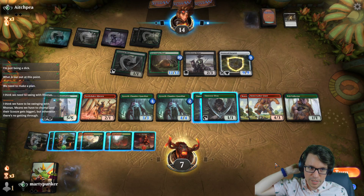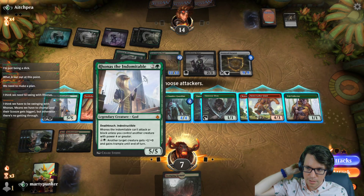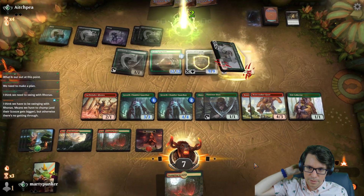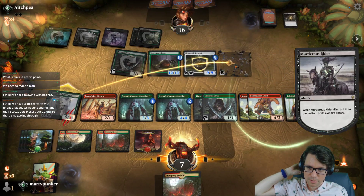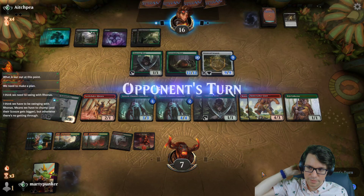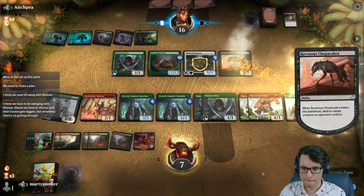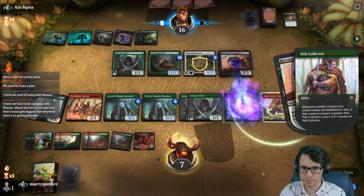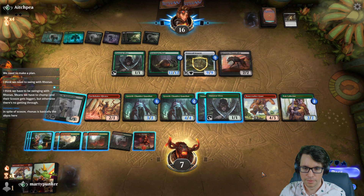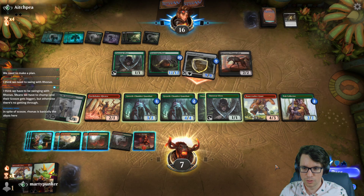Swinging with Ronis is a thought — I think we have to be swinging with Ronis. Everyone seems to agree. Notably, that doesn't go into their graveyard so they can't get it with Scooze. Gosh, we've been at seven life forever. Chupacabra. The problem is I'm at seven life and this is a large trampling lad.